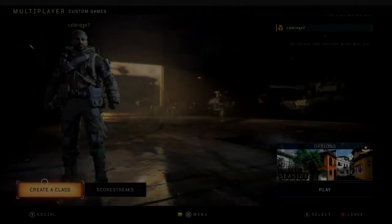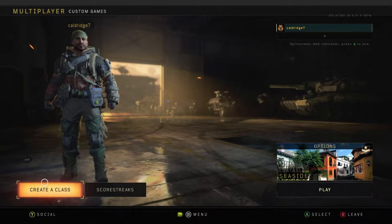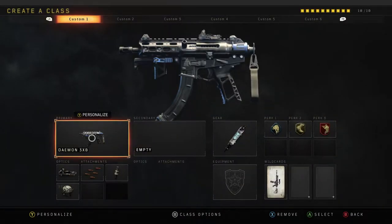Okay so we're going to start off with the class. At the moment I'm just in a custom game, so I'm just going to create a class. The weapon is the Daemon 3x beat.